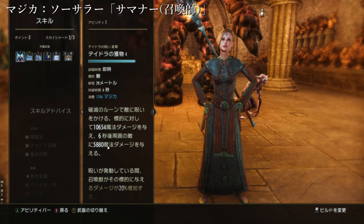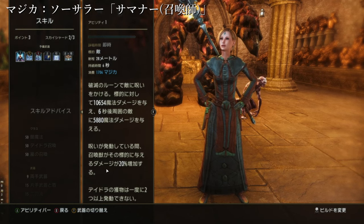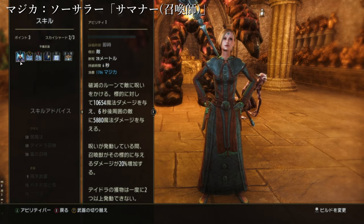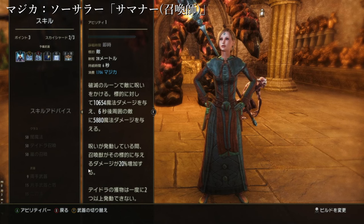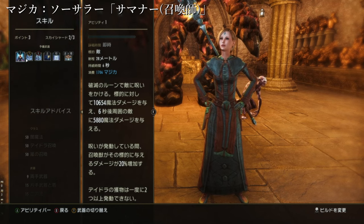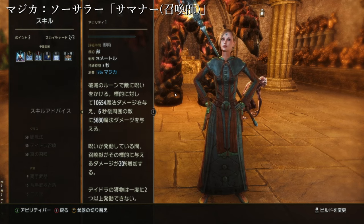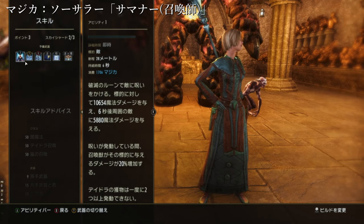まずこちらの武器でやること、破滅のルーンで敵に呪いをかけ、標的に対して1万654魔法ダメージを与え、6秒後に周囲の敵に5880魔法ダメージを与えます。呪いが発動している間、召喚獣がその標的に与えるダメージが20%増加します。基本的にはこれをメインに叩いている敵に常につけてやりたい。ペットたちが生み出すダメージが20%増しになります。これは6秒後にダメージが発動するので、6秒経っていない状態でもう一回使うともったいないので、1回切れてから使い直すことが大事です。